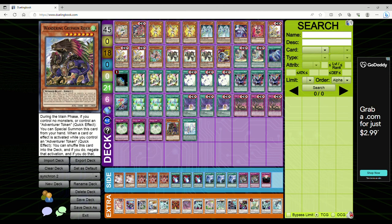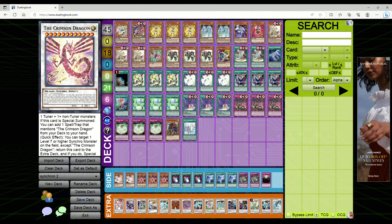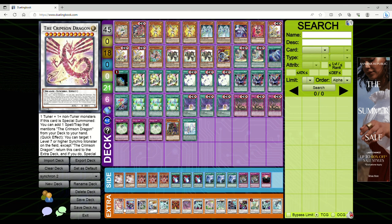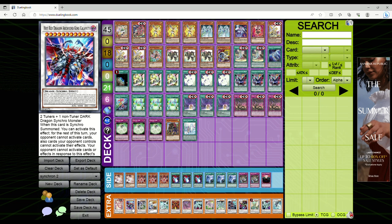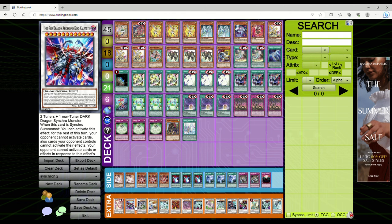If the opponent does Nibiru you while you're playing this little Synchron engine with Tuning and such, you can go for the Crimson Dragon and a Baron, then tag it out for another level 10 synchro like Bystial Dis Pater, or — what a lot of people are doing — get out a level 12 and use the effect of Crimson Dragon to summon out King Calamity. King Calamity is a 4000 ATK, 3500 DEF, level 12 Dark monster requiring two Tuners plus one non-Tuner Dark Dragon Synchro monster.